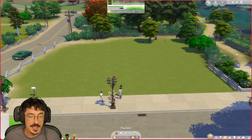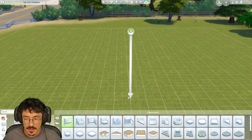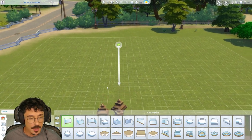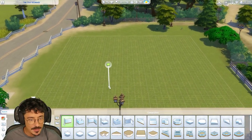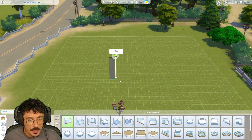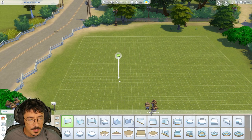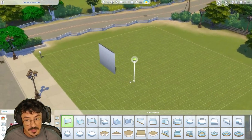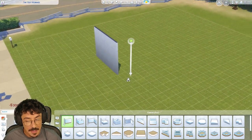So I'm going to get right into build mode and we're going to start building this house. Okay, here we go — we're going to make a start. I'm looking at that little reference image I got. It has got a bit of a lawn at the front, and I kind of want a little bit of lawn at the front of this as well, but I don't want it to take up too much because I also want to do a bit of a back garden.